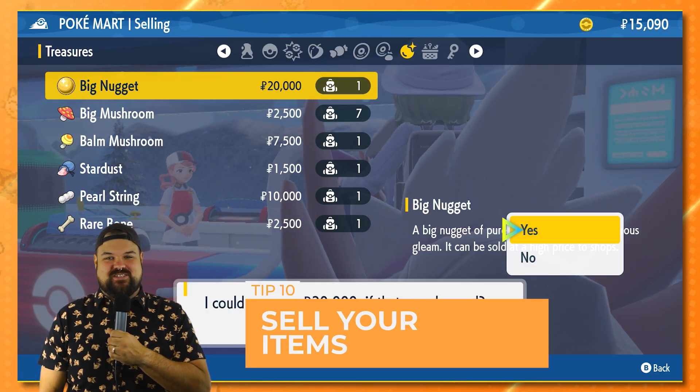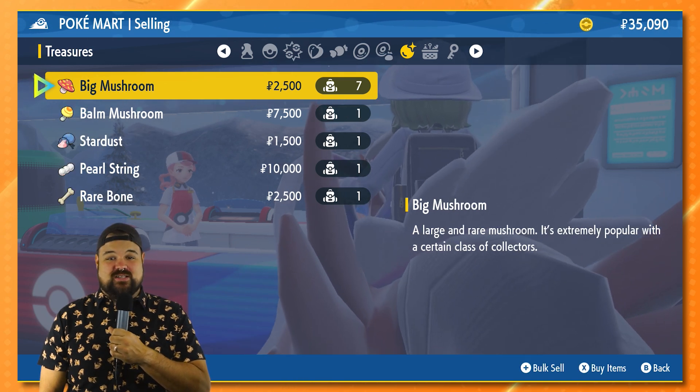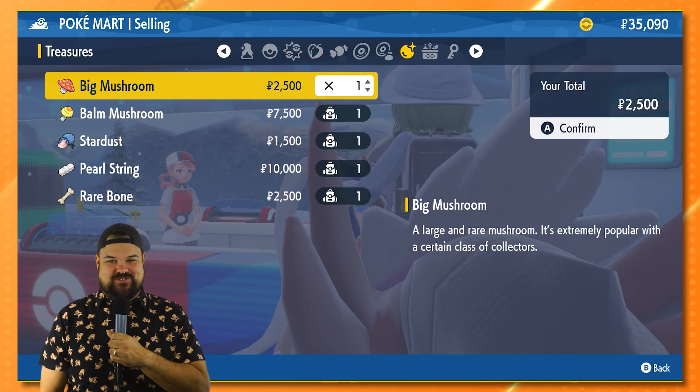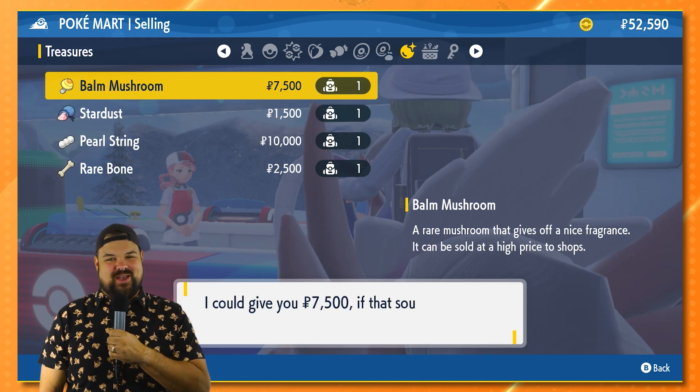Sell items. These Pokeballs aren't cheap, so make sure you sell the loot you acquire from running over all those glowing yellow dots on the ground, like Stardust, Nuggets, and anything else found in the treasures tab. If you're ever wondering whether you should sell something or not, the description usually lets you know if it's okay to sell.